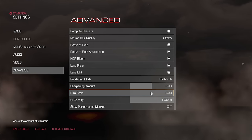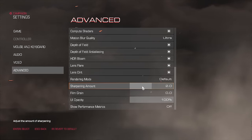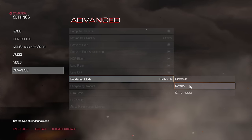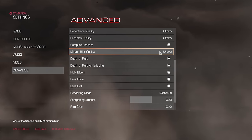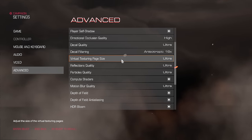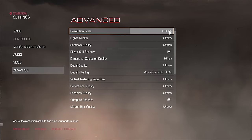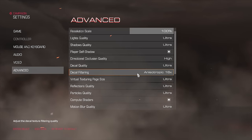There are nice little features like UI opacity, and you can have film grain on or off. Personally I don't like film grain — it also looks terrible in YouTube videos, it has a tendency to make things look very blocky, which is why I leave that off. You can change the sharpening amount, change the rendering mode — cinematic adds black bars, but I could barely even tell the difference. It would be nice if they'd explained what these were before you selected them. Motion blur quality I have all turned off. There's depth of field, HDR bloom, lens flares, reflections, and all sorts of things. I've cranked it pretty much as high as it will go, with 100% resolution scale. I like this resolution scale option — it gives you a lot of fine tuning to get a few extra frames if you're willing to sacrifice a few pixels.